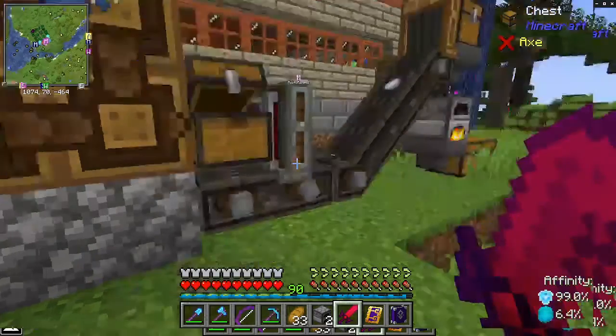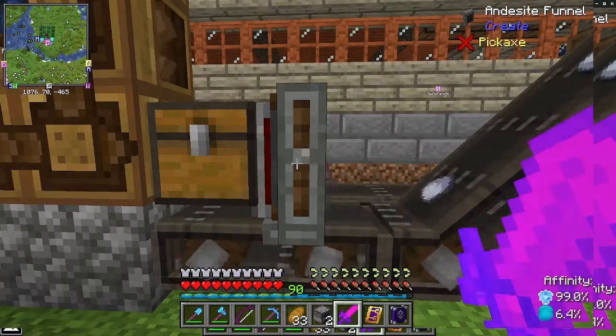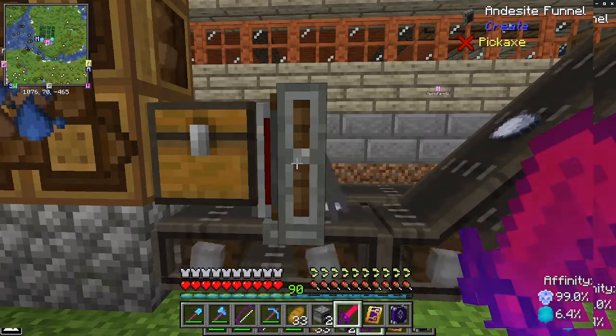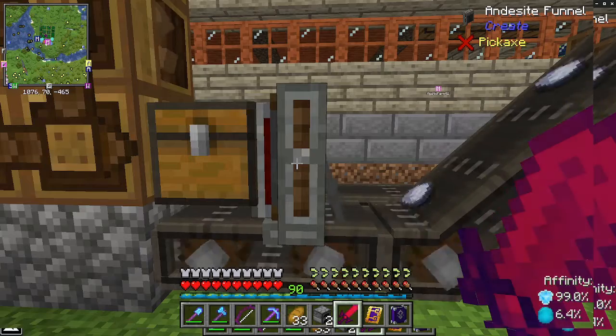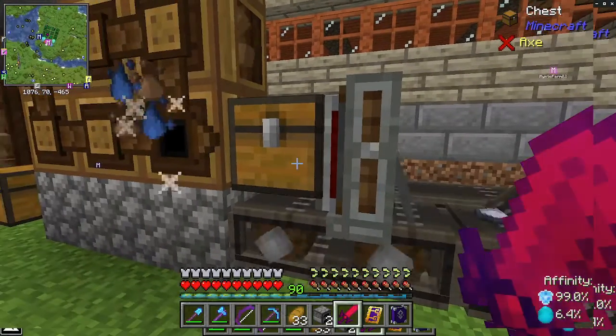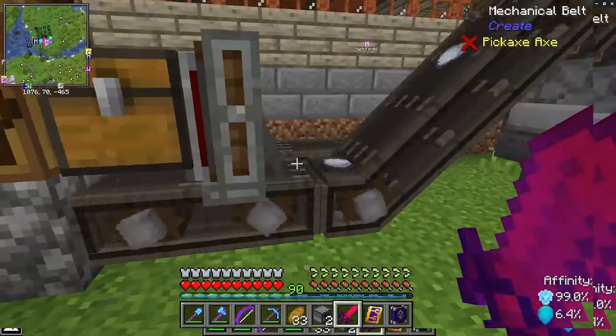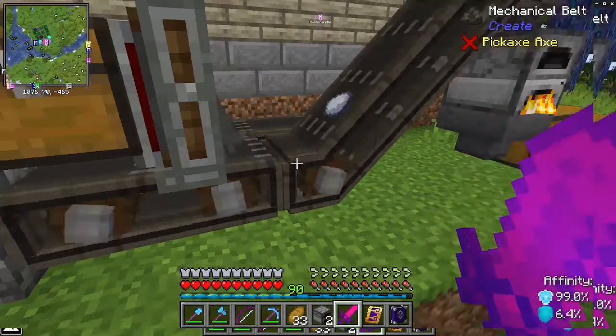Big chunks. The clay is then fed out one ball at a time by an andesite funnel. This is an extracting device — it extracts one item at a time from the chest and drops it onto the conveyor belt.